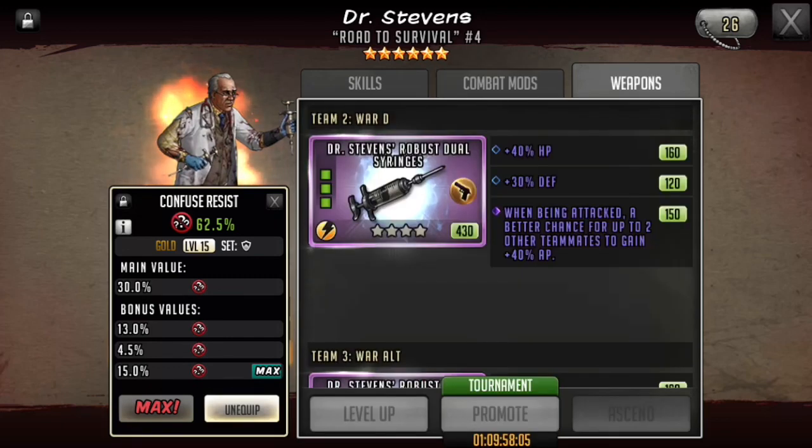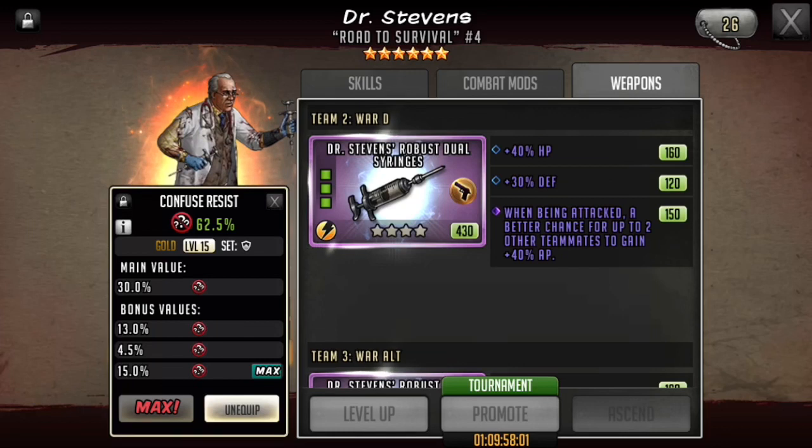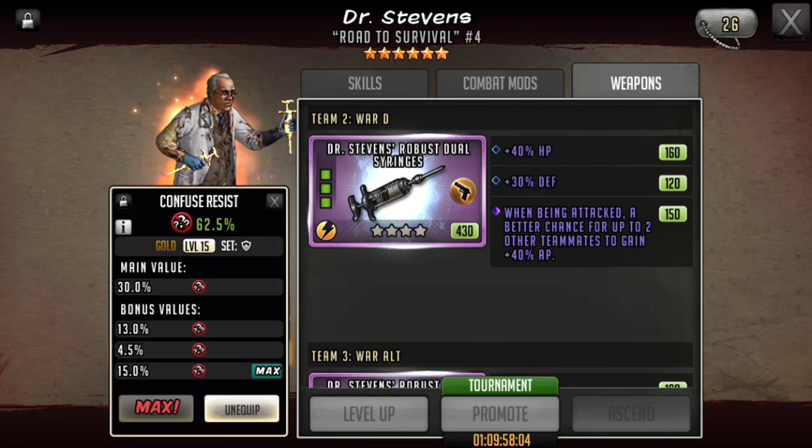One of the more tricky parts with Dr. Stevens is definitely his weapon. I made him a tanky weapon because I only plan on using him really for that first turn. Because my goal is to kill the other team fast and not prolong the match, I want to tank him out, especially with extra HP. This HP is especially valuable if he does get exhausted, because exhaust damage is maim damage and does direct damage to the toon's HP. So by having higher HP, it means he can withstand more maim damage.